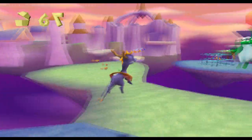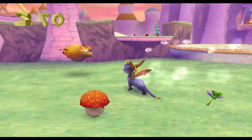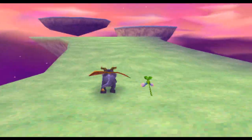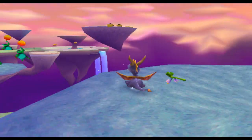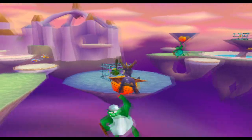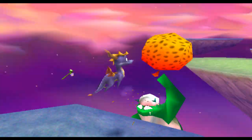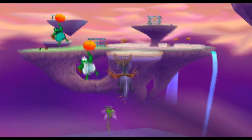Oh, and we're out of Sparks — crap. One of the main features of this level is that getting around is mostly controlled by fairies. You need to free the fairies, and then they'll be able to warp you.